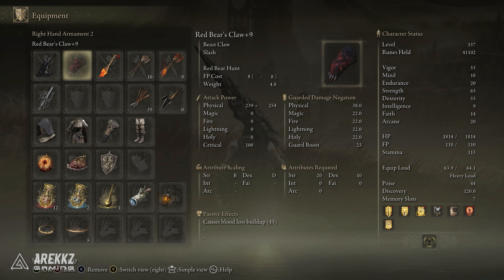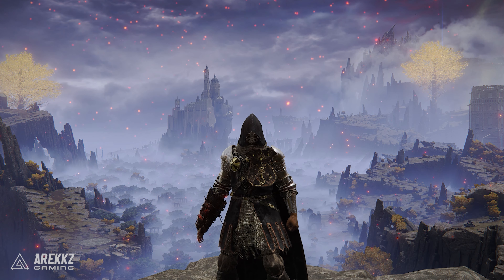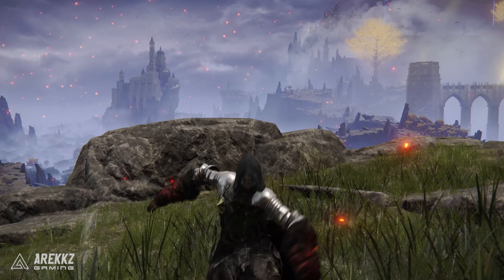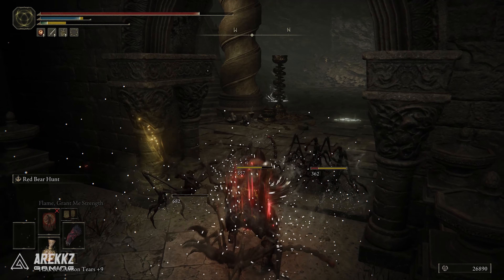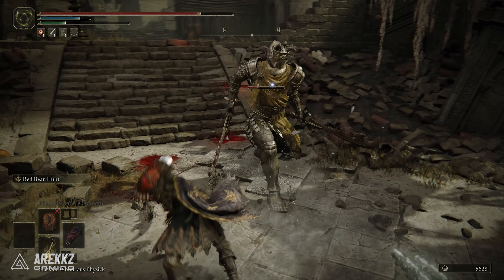These are Strength C, Dex E scaling, which grows to Strength B, Dex D at plus 10. They have a requirement of 20 Strength and 10 Dex, which isn't too bad, and a passive bleed build up of 45. You can run this as a single weapon or power stance it to have two of them. The unique skill Red Bear Hunt slaughters prey with sharp claws in a great swipe of the arm — the attack creates a vacuum which deals continuous damage, and repeated inputs allow for two follow-up attacks.